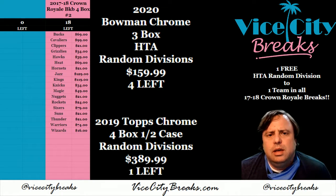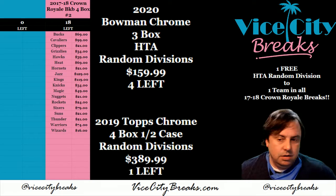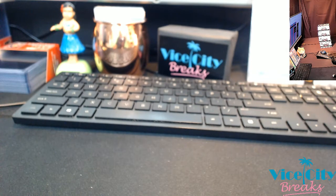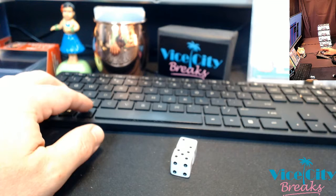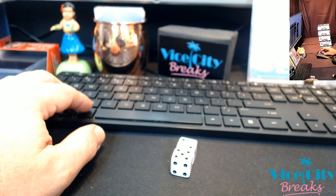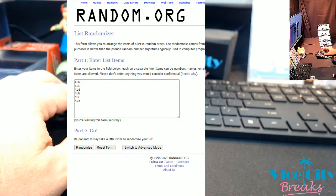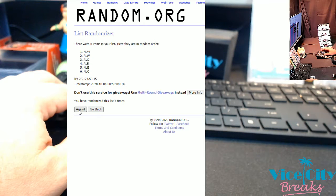Hey everybody, it's time to do a 2019 Topps Chrome break — four boxes, jumbo, obviously half case, random divisions. This is number one, the only one I've done or probably will do. Let's roll some dice — seven. I have done this with all proper randomization: one, two, three, four, five, six, seven times. AL West on top and AL East on the bottom.